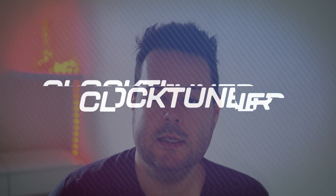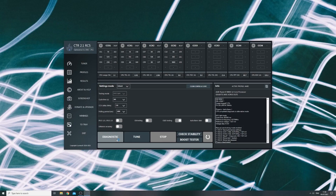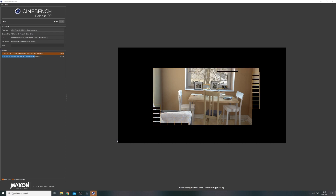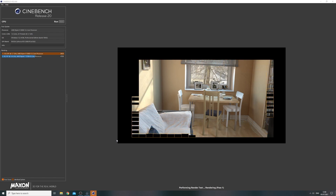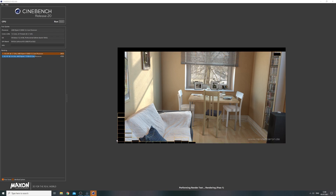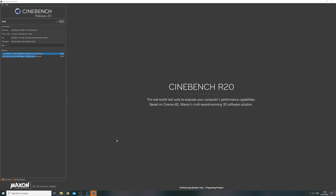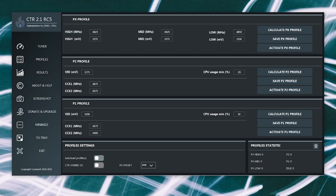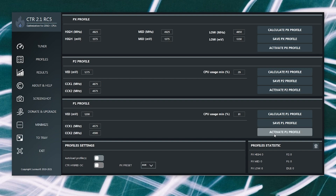Next up we have the Ryzen Clock Tuner utility by Onasmus. This is a program where the developer has basically decided he can do a better job of tuning AMD CPUs than AMD can, and actually in some cases he can — it's amazing really. It supports 3000 and 5000 series CPUs. The way it works: it will run a scan of your CPU, do a diagnostic and check how it responds in Cinebench to different voltages, and effectively it will massively reduce your power consumption, which in turn can allow you to increase clock speed. It's a really clever piece of software. You click a button and it does it all for you.